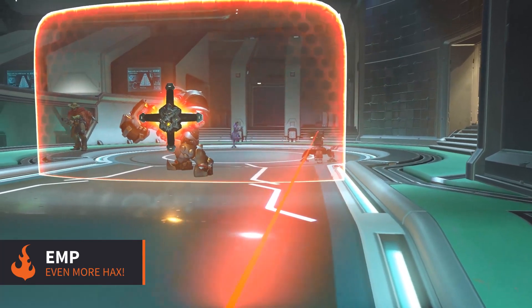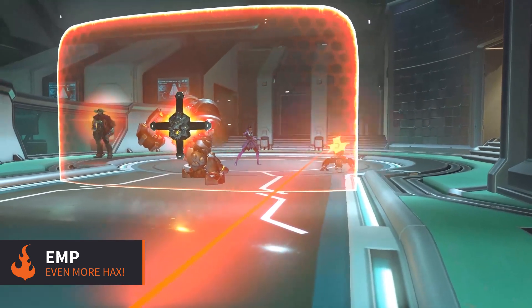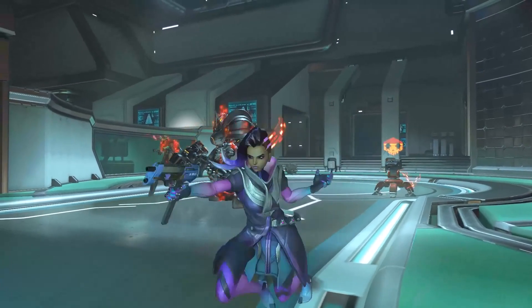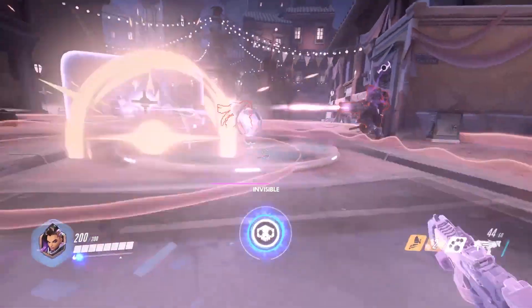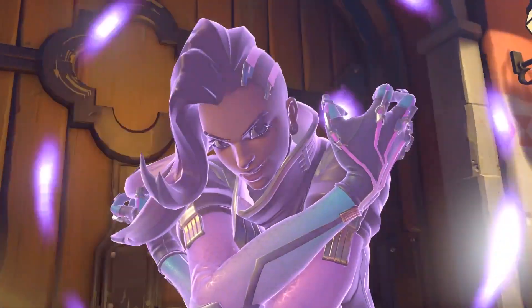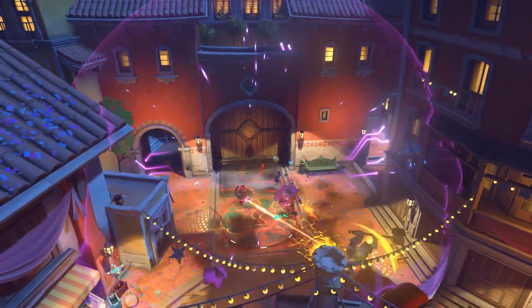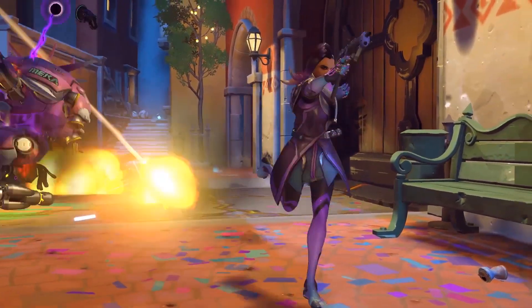Let's take a look at her ultimate. EMP is essentially hacking but on a massive scale. It will destroy enemy barriers instantly and also hack any enemies caught in the radius and within line of sight. This will be huge in teamfights, as it leaves the enemy unable to effectively counter your team, giving them free reign to unleash their own skills and ultimates.